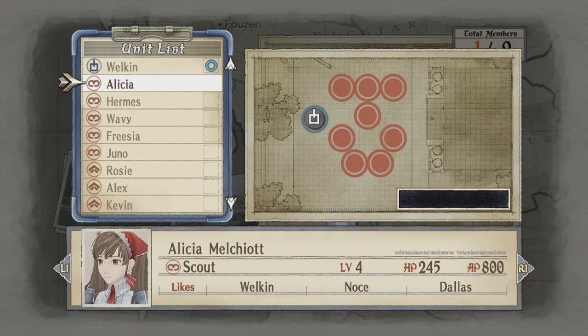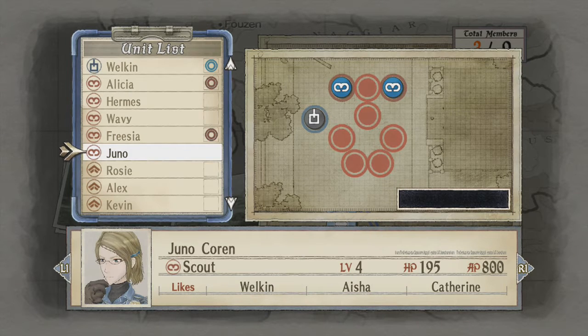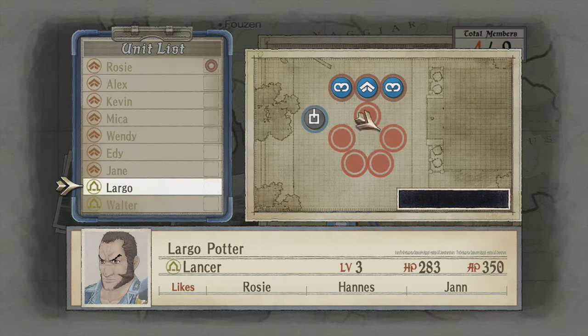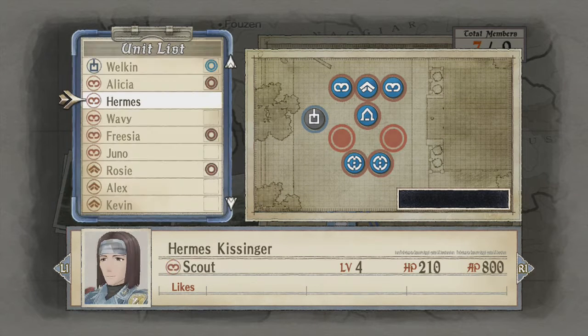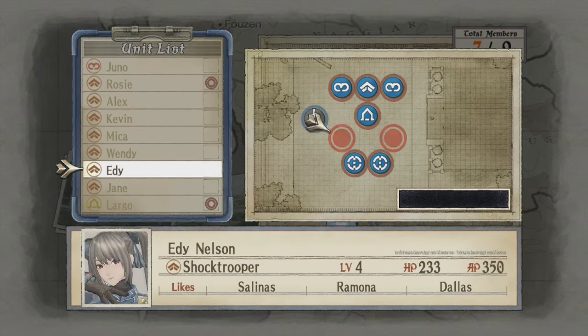This is mission 5. We're going to go quickly through this text. First up we're going to position our units. We're going to have Alicia, another scout, and Rosie at the front. The reason we're having two scouts at the front is if one dies - but I don't plan on letting that happen. If you're unlucky and that does happen, you'll have a backup. Make sure Largo's in there because he gives you an extra command just for being in your team.